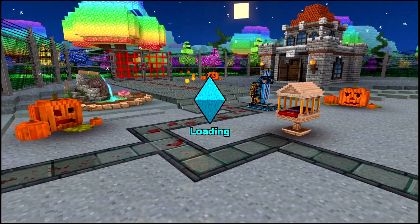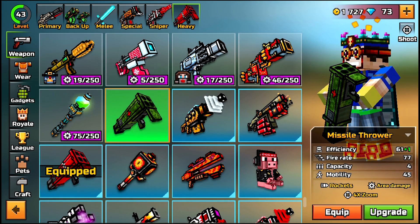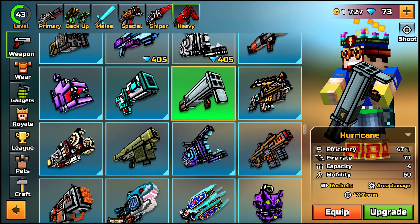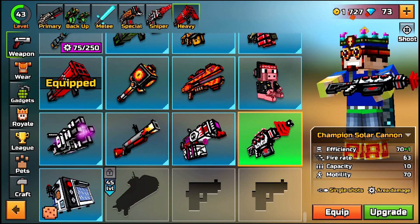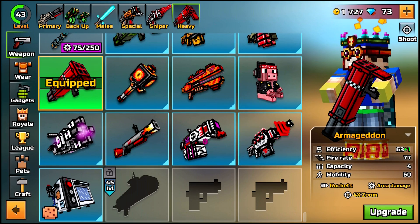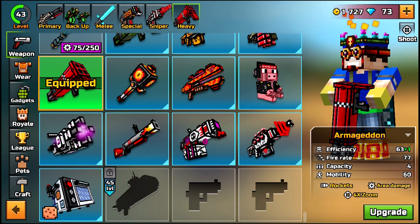Yeah guys, I think that's gonna be it for the legendary Armageddon. To be completely honest — don't use the legendary version, it has 45 mobility and that's just gross. The Armageddon and Hurricane are definitely the way to go — they both have 60 mobility. The legendary two-shot kill can beat the Champion Silver Cannon, which is also a two-shot kill, but it has a faster fire rate so it's always better. If you guys enjoyed the video make sure to like and subscribe — see you guys next time, peace out!